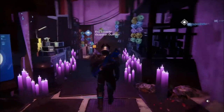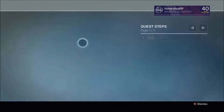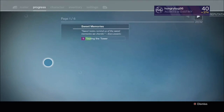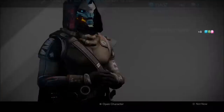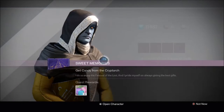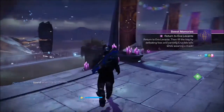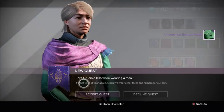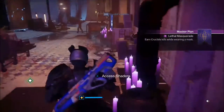First, go to Eva Levante — she'll give you a quest, and it is Torrin the Tower, and you go get candies from everyone. Go to all these people, collect your candy. Then you return back to Eva Levante.